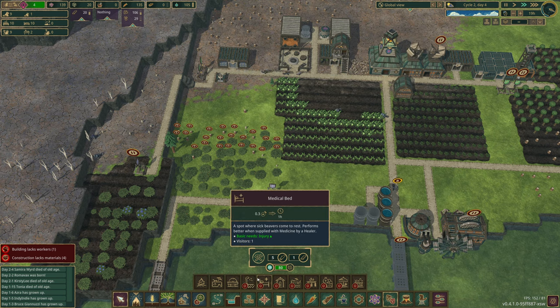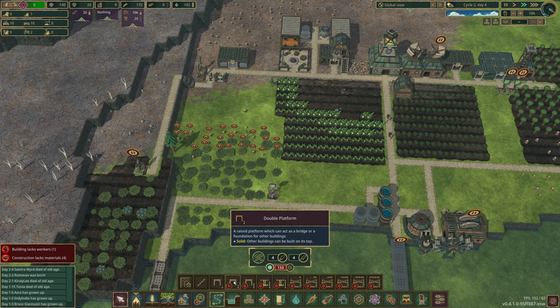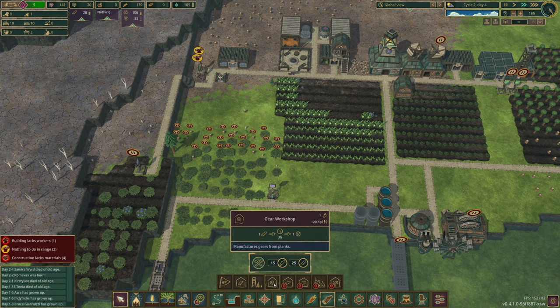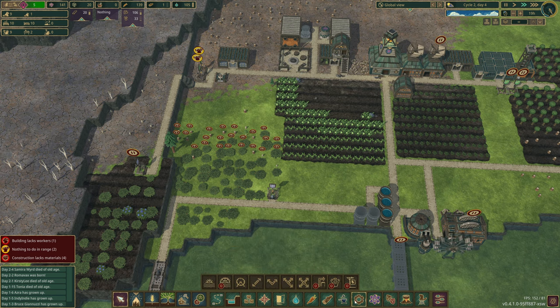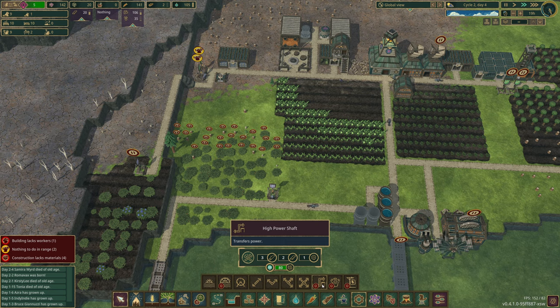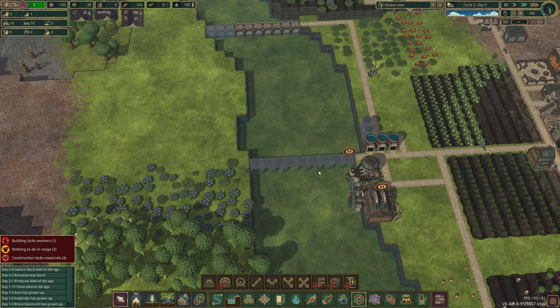What else can we do for well-being? There's the bit of fur, but the only problem is it all requires resources. So we want to make sure we've got what we need. A double platform might be a good idea. Do we want to go down the gears route? So we've got the gear workshop, which means we'll need to go this way. A large water wheel with high power shafts might be a good idea.